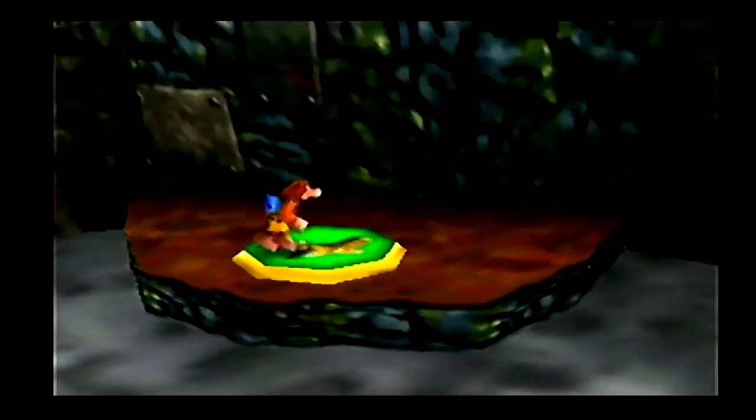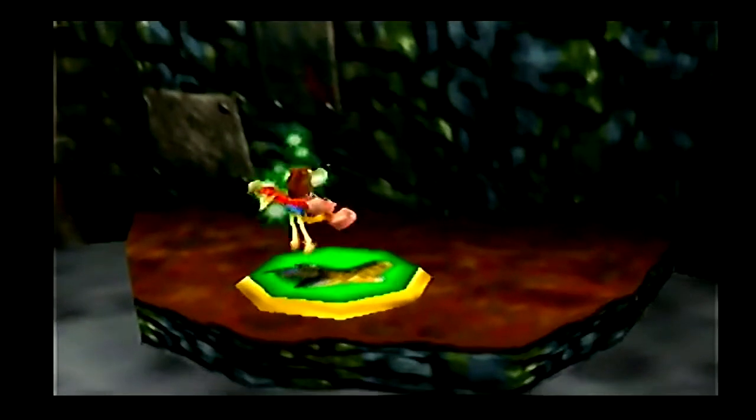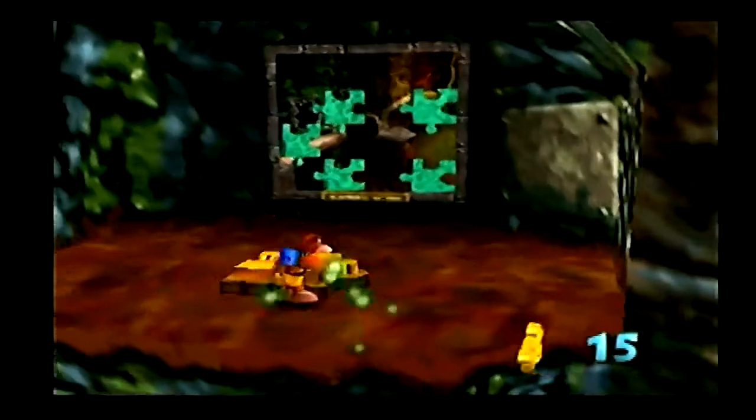Welcome back to another part of this Banjo-Kazooie playthrough. Remember how I said Clanker's Cavern? This is why! Clanker's Cavern is right here. It was at the beginning of Gruntilda's Lair, that's why, and I totally forgot you had to use the shock pad to get up there.